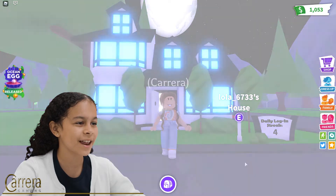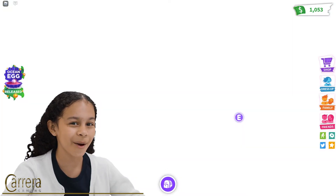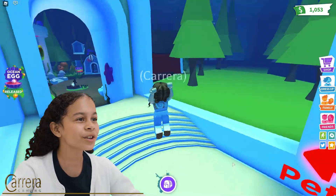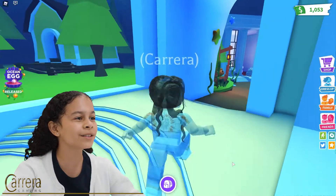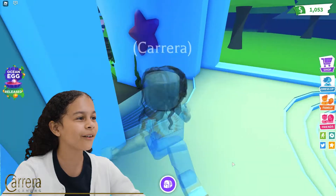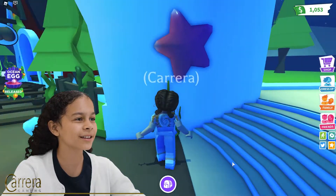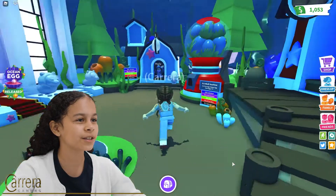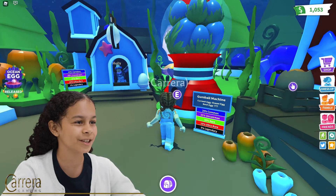I'm going to teleport to the nursery and I want to buy one. I want to see what type of pets. Oh, so the nursery is like underwater now - that is so cool! There's like a starfish there and there's like some other ocean stuff. And right here is the ocean eggs and the Gobble Machine.